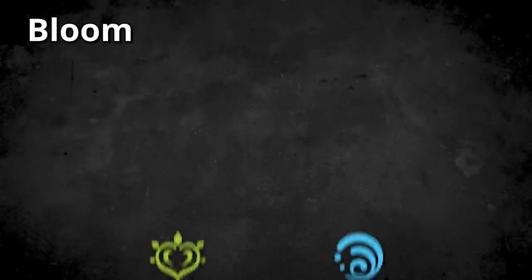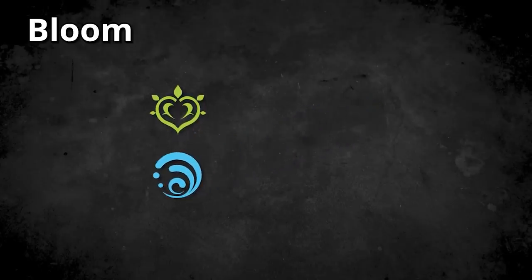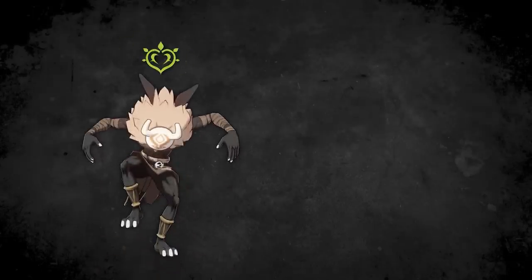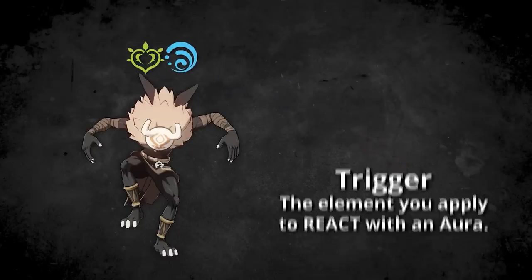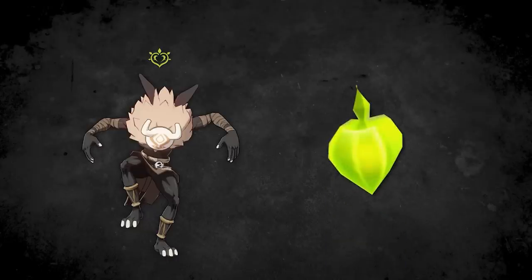Let's start by talking about how Bloom is triggered. You can trigger a Bloom reaction by applying Dendro and Hydro onto the same enemy. A seed will then be created on the ground. Just like traditional Genshin Impact reactions, the order of operation actually matters. The first element you apply onto the enemy will be called the Aura, and will remain on the enemy even after you trigger the reaction, assuming there is enough elemental gauge left. The second element that you apply will be the trigger, which will immediately react with the Aura element and take away a certain amount of gauge, therefore producing the Bloom reaction.